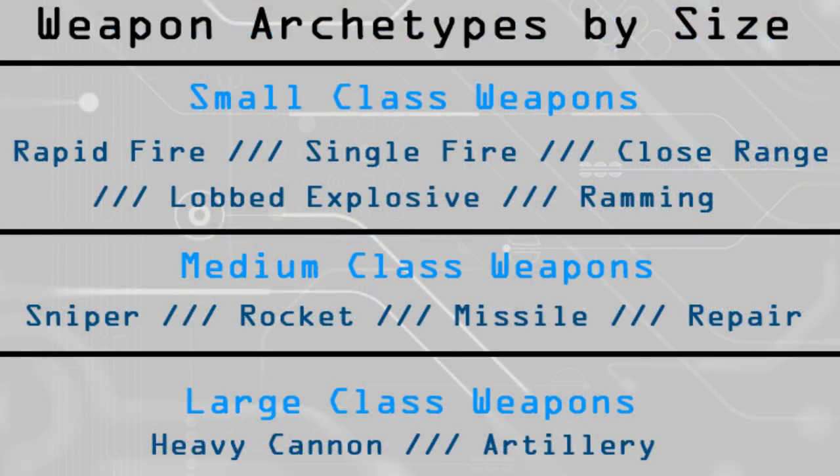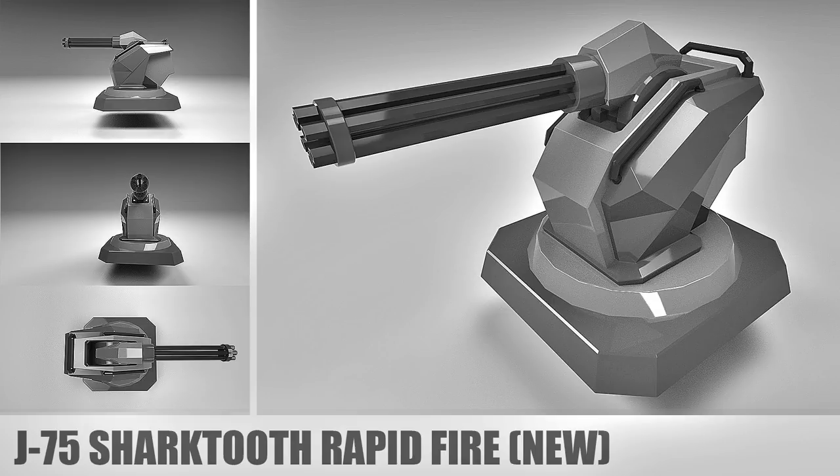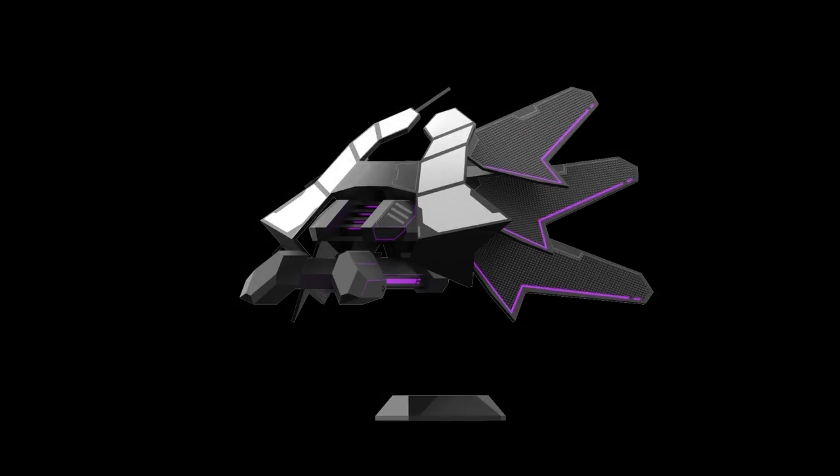We also had general ideas for weapon archetypes, classified by size. The small class of weapons would have been: a rapid fire archetype, a single fire archetype, a close-range lobbed explosive (think a grenade launcher), and a ramming weapon. Medium-sized weapons would have been snipers, rocket launchers, missiles, and a repair weapon. Large-sized weapons would have been a heavy cannon — think a tank cannon — and artillery, more of a mortar-type weapon. We also tried to make it so that weapons didn't need a whole lot of redundancy — even small class weapons only needed one or two to make your vehicle viable.